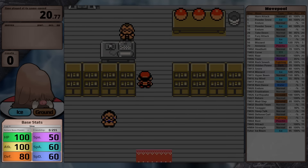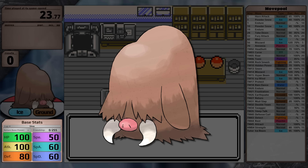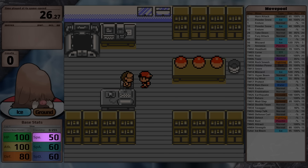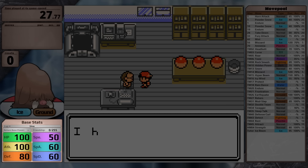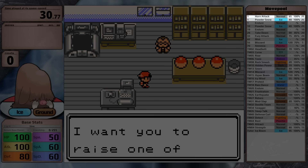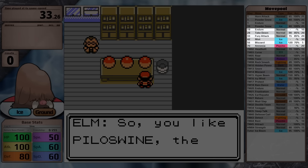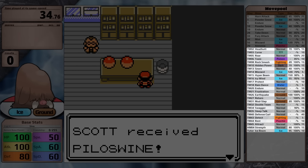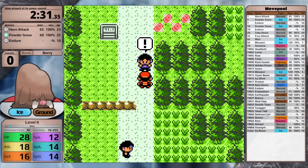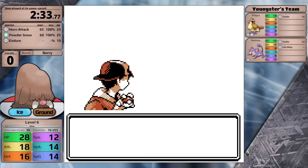Piloswine — it's actually faster than Octillery, which I find hilarious. This thing looks like it would be one of the slowest Pokemon in existence. For base stats, it has 100 HP and 100 Attack, 80 Defense, 50 Speed, and 60 Special Attack and Special Defense. Unfortunately it has a slow growth rate, but it does get Horn Attack and Powder Snow at the beginning, which are decent starting moves. Through level up it gets Endure, Take Down, Fury Attack, Mist, Blizzard, and Amnesia. I got comments about why I didn't teach Piloswine Dig in my last video, and the answer is: it just can't learn it. This run was actually quite fun to play on stream because I was able to use a move I have never used before on the channel.